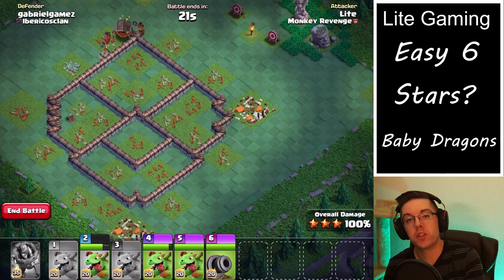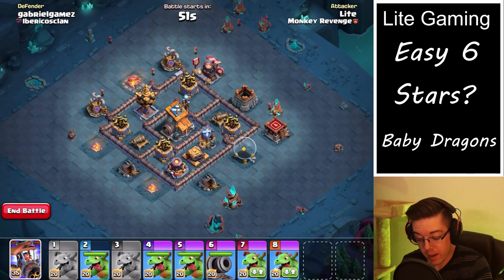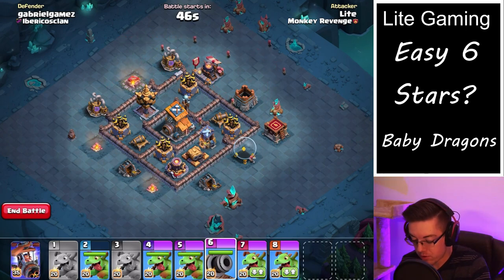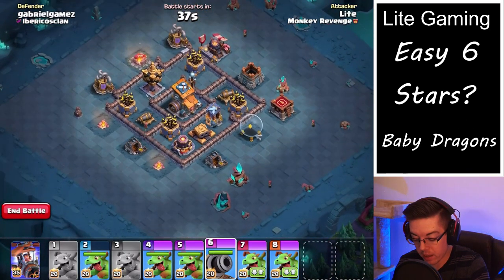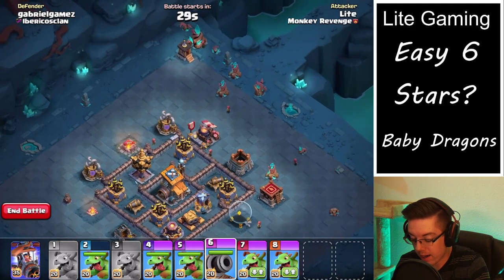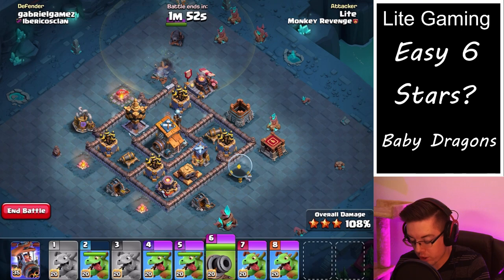Now we are in the second stage. If you sacrifice your battle machine you'll have the battle chopper, which is very nice. First, we're going to see what we can use the cannon cart on to get value in the second stage, because if you don't use the cannon cart in the second stage, why would you bring it in the first stage? We can get some value on the top side of the base — take out one of the firecrackers right away. There's not too much splash damage in that area and it can start working on other portions of the base.